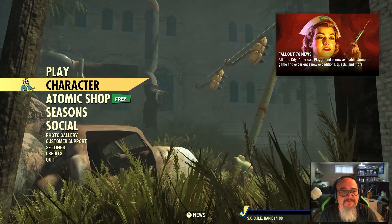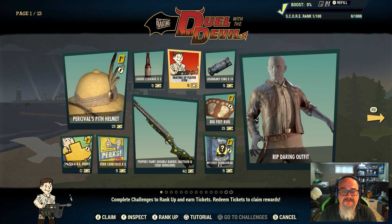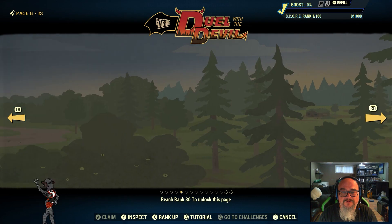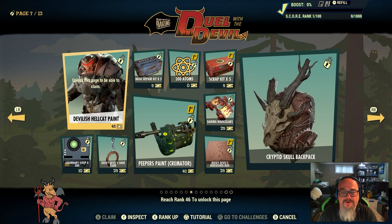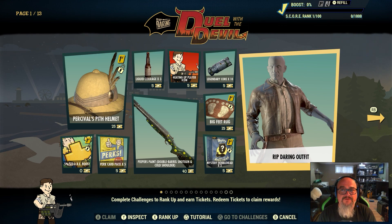Right now in the main menu we have this thing called Seasons. If you click on it and use your bumpers or keyboard you can switch through to see a number of items you can purchase using these new tickets. Going through Bethesda's website today and reading the new fixes, as you go up in rank you complete challenges to earn tickets.